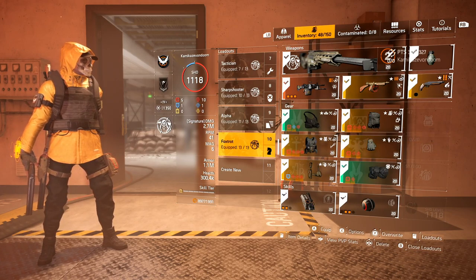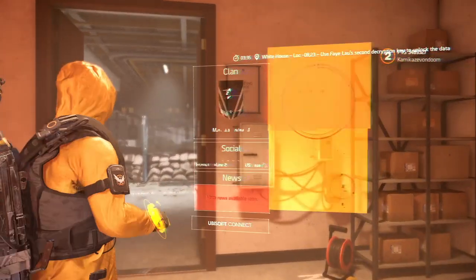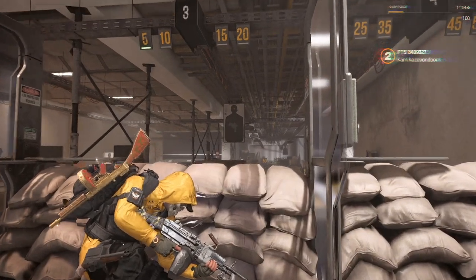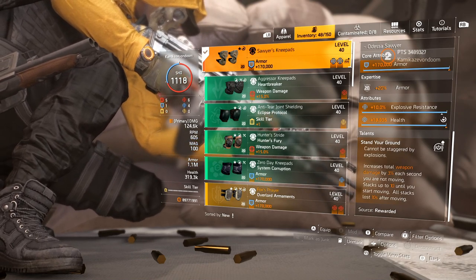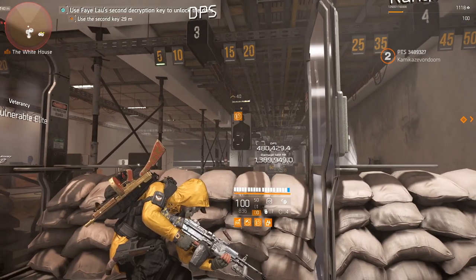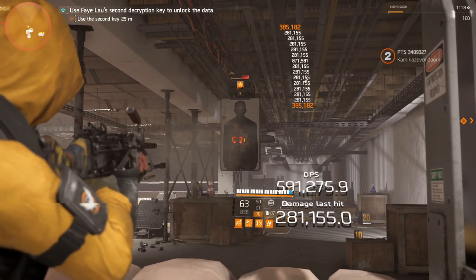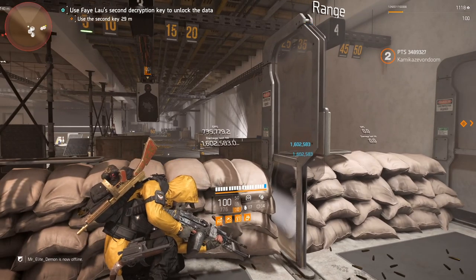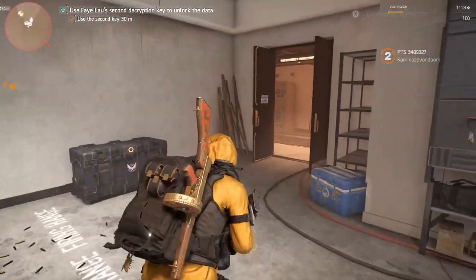Here's the one from the last patch — the current version for everyone playing the full game right now. We need to get our Sawyer's to proc. It has the talent Stand Your Ground: increase weapon damage by 3% every second you are not moving, up to 30%. So I'm getting 30% weapon damage just from this. The number to beat is 1.389 million, and with Sawyer's fully stacked we're at 1.6 million.